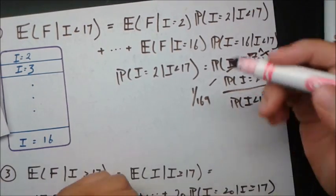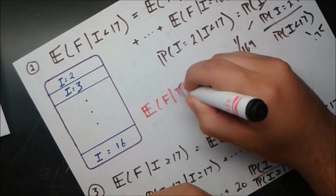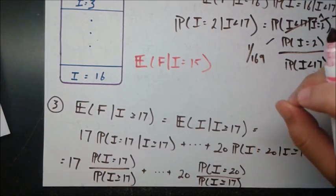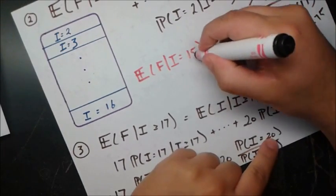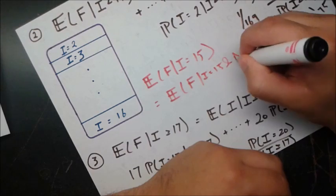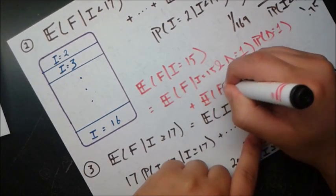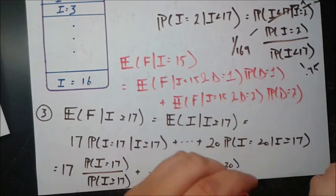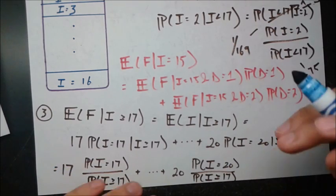For the expected value terms, let's work through i = 15. The dealer has 15 and must reach at least 17, so the maximum number of additional cards he'll draw is 2 — if he draws an ace first, he's at 16, and then whatever he draws next puts him at 17 or over. So we condition on d, the number of cards drawn: E[F | i=15] = E[F | i=15, d=1] · P(d=1) + E[F | i=15, d=2] · P(d=2).